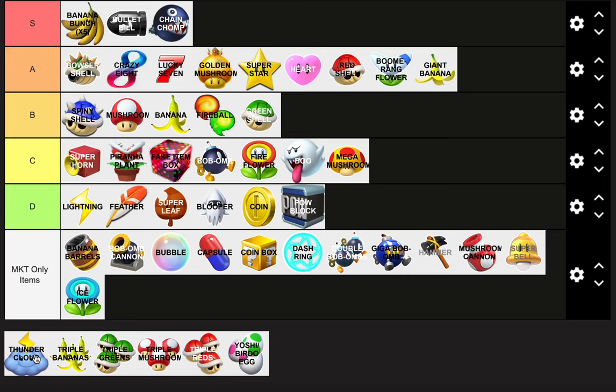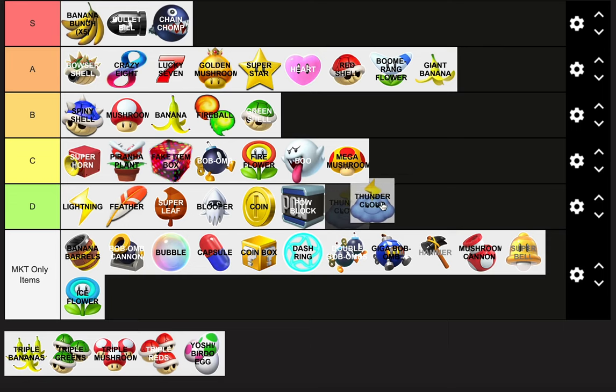Thundercloud — it's an unlucky item, just like the Poison Mushroom. Put it below everything else. I think it's worse than the Power Block — it's an unfortunate item you can get and it's exclusive to Mario Kart Wii.